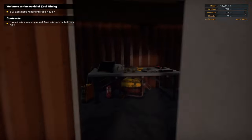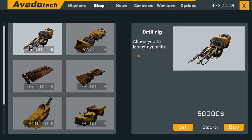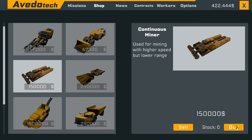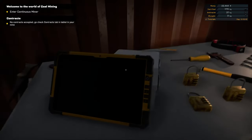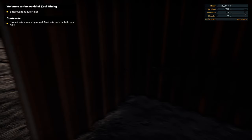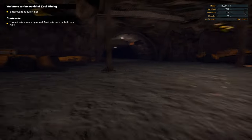Right, let's go in and get the continuous miner and the face hauler. Shop - continuous miner, buy, face hauler, buy. Done. Enter the continuous miner, which is this one.